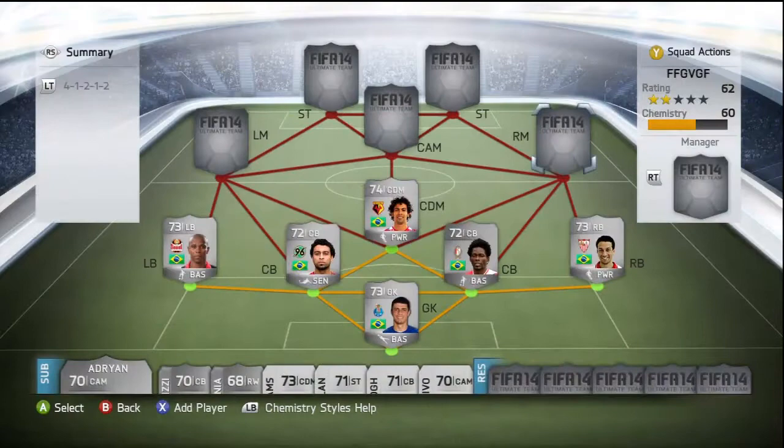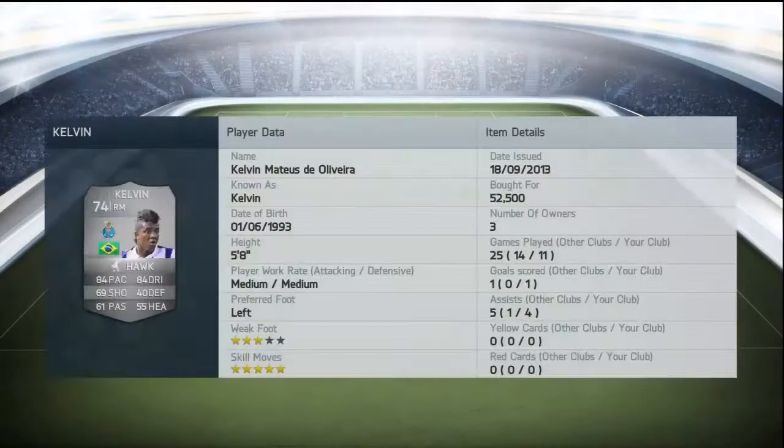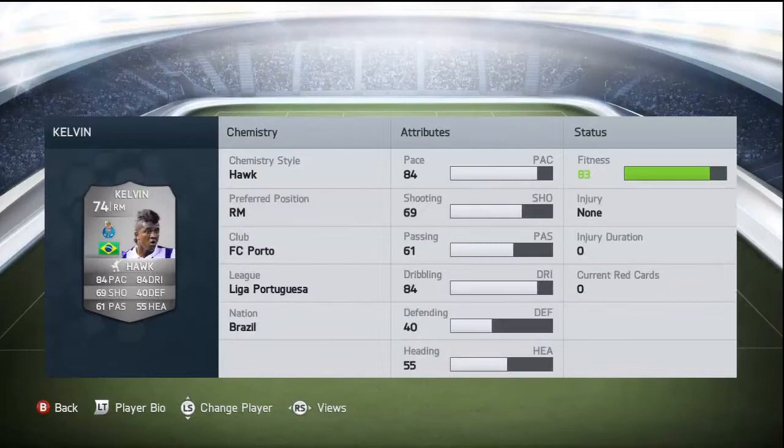Now we're moving on to the big boys. On the right mid we have Kelvin from Porto. He's got 3-star weak foot and 5-star skills, bought for 52,500 coins. He's got 84 pace, 69 shooting, 61 passing, 84 dribbling, 40 defending, and 55 heading. He dribbles past players like there's nobody there — he's really quick on the ball this year and he's much better than his card from FIFA 13.